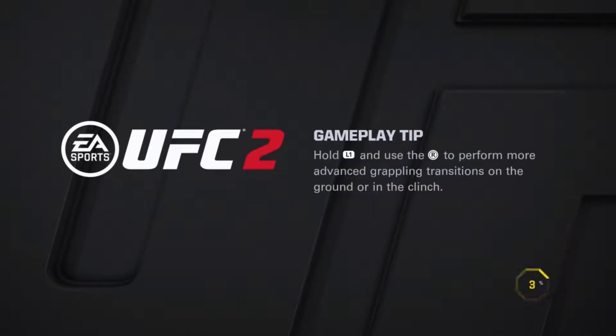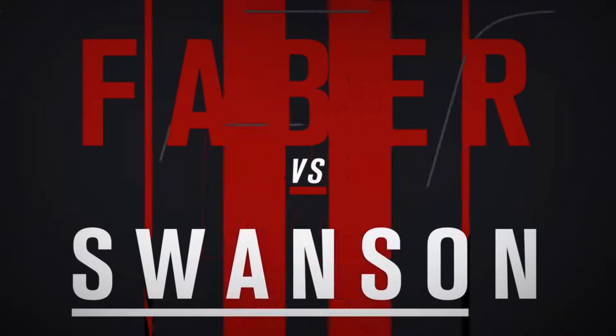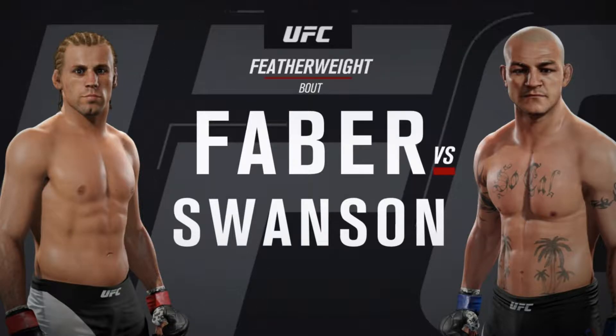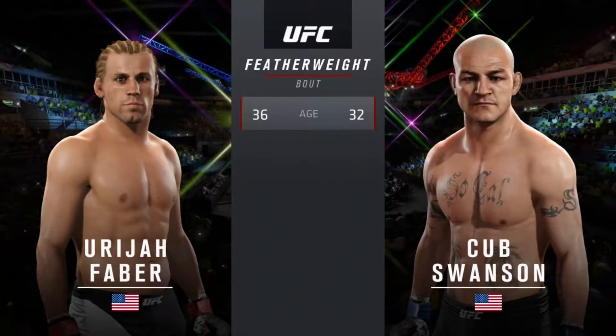To be honest with you, in this game I don't like using Cub Swanson. I have used him because I enjoy him in real life, so when the first game came out I would use him once in a while. But I just don't feel like he's as good in this game as he is in real life. And I just don't like a lot of the fancy strikes — he doesn't have a lot of the fancy strikes that a lot of guys have in this game, but I just feel like a guy like that is hard to use for me.